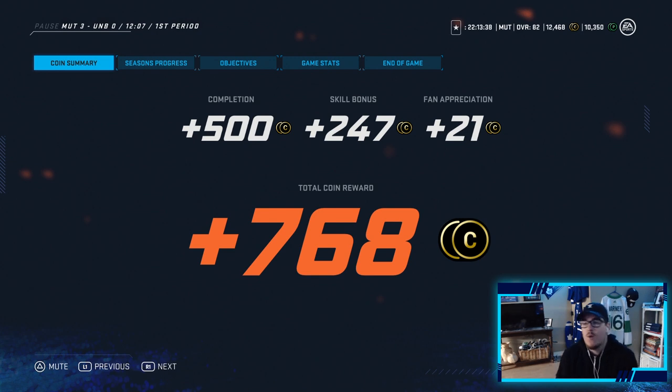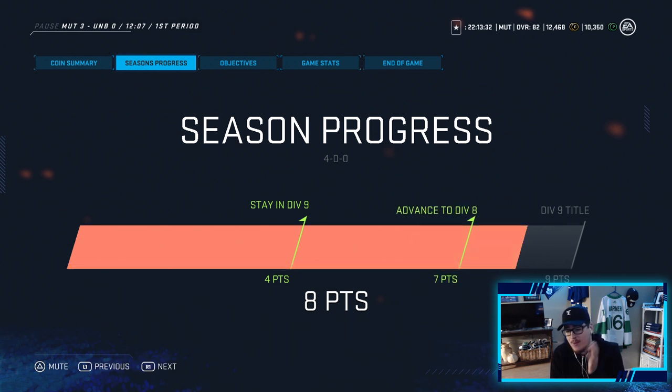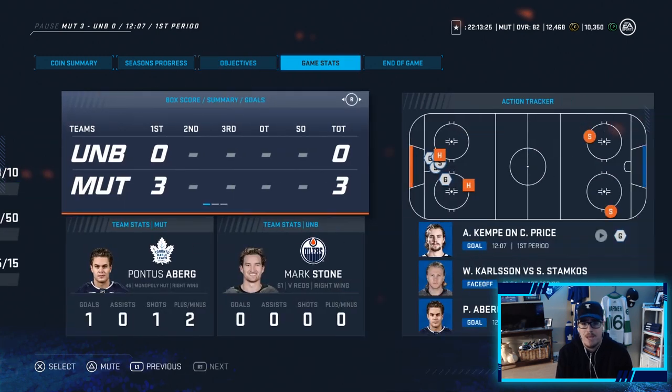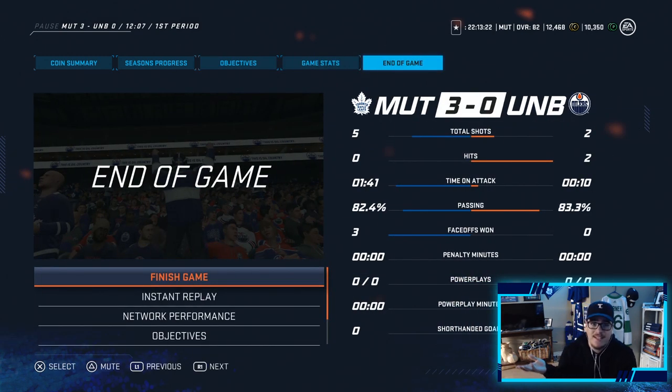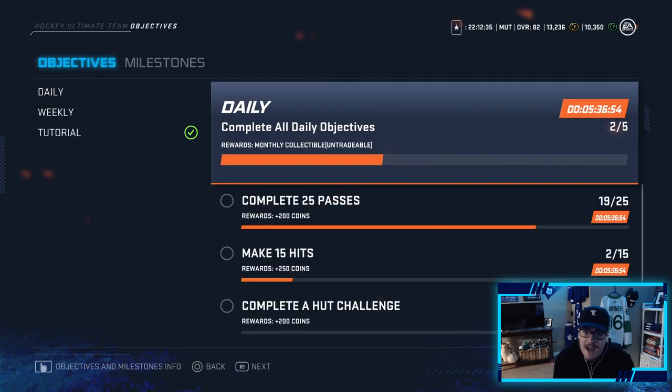Another rage quit — two rage quits in one episode! We're adding 768 coins on top of 12.4k. Confirmation of two points making us 4-0 in div 9, and we are now one point off winning the div 9 title — an opportunity for next episode. We completed two objectives, adding more coins. Stats show I dominated again. We're up to 13.2k, plus objective coins putting us just under 14k. A shorter episode — only two packs, no upgrades, but two wins.